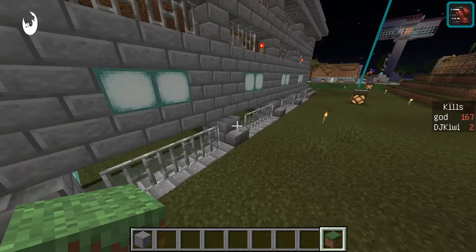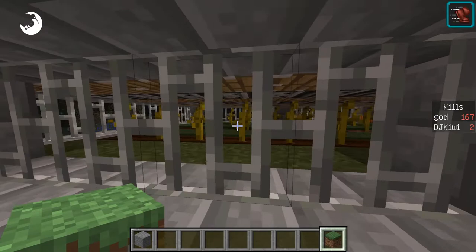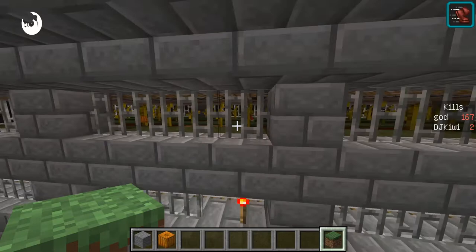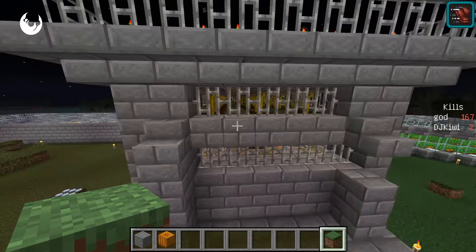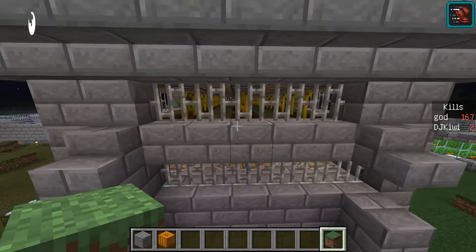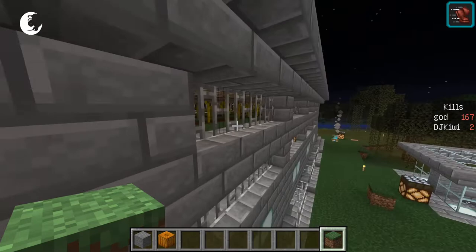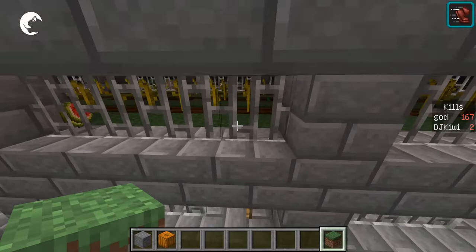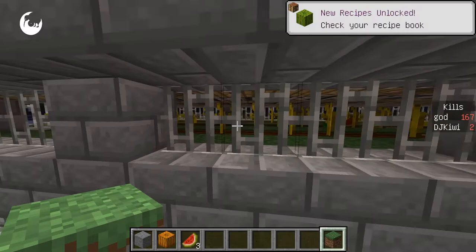There are two levels where the pumpkins and watermelons grow. As soon as they've grown, a piston comes down and squashes the pumpkin, turning it into a pumpkin you can pick up — or a melon. Underneath, I've got carts running with a hopper on them, and that hopper cart will automatically pick up the melon and the pumpkin.